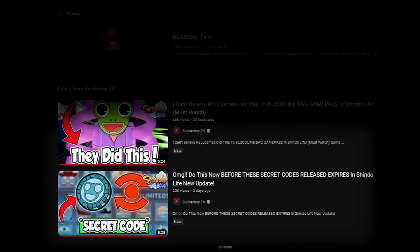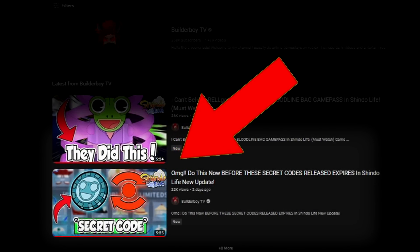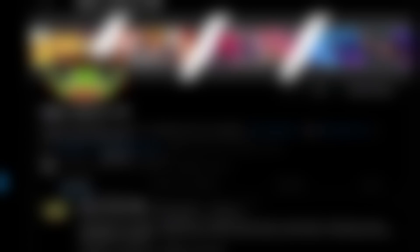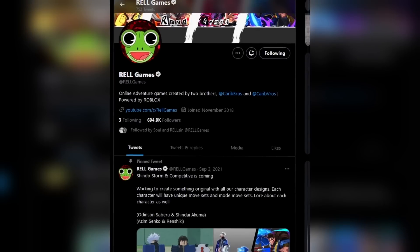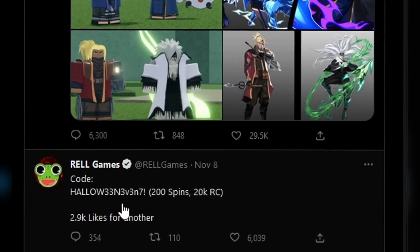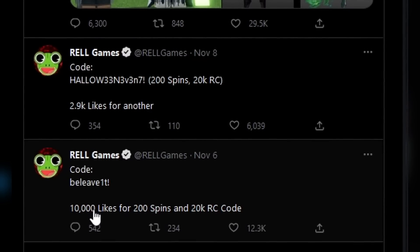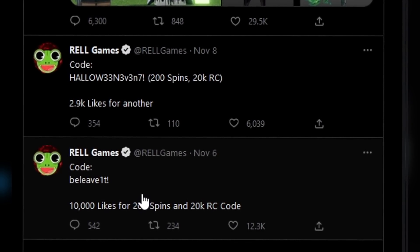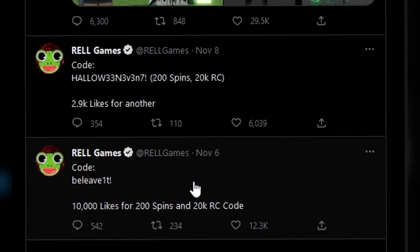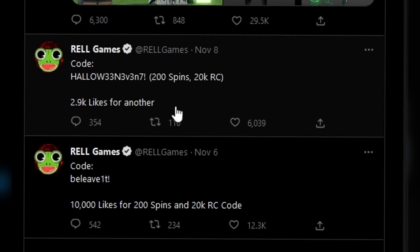So apparently two days ago I made a video about three latest codes, but a day after that they released another new code — and this is probably the biggest code right now. Hopping into the Shindo Life game starter page, if you scroll down to the very bottom, a day ago they posted the Halloween code. It looks like they dropped it early because we reached 10,000 likes on the previous post.